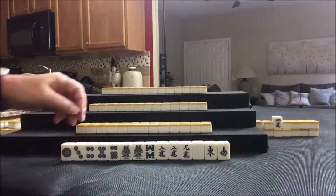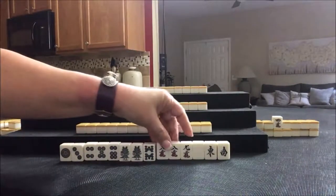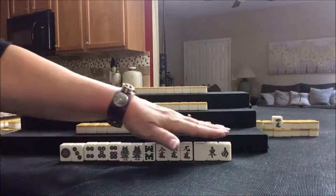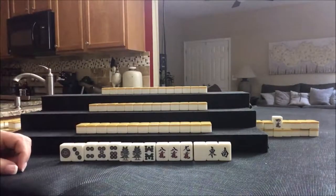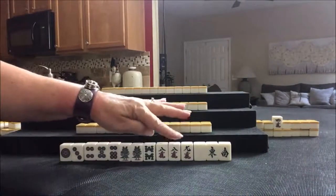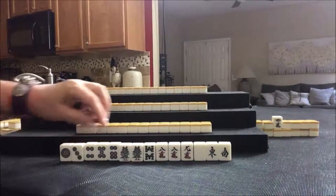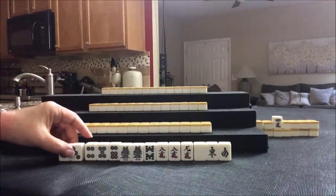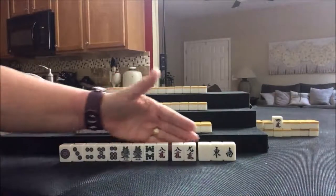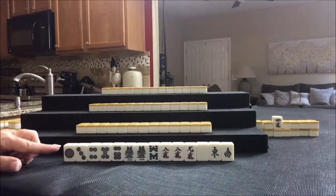One thing I was thinking is we could sacrifice this Chi and play outside hand, because we do have all these tiles — 1s and 9s in each block or honors. We'd have to sacrifice a Chi to get there, but there's a potential Chi, potential Pon, isolated, potential Chi, isolated singles. We have 3 blocks for outside hand, or 4 blocks for Pinfu. Let's go for Pinfu. Even though outside hand is a higher Yaku, we could do Pinfu and Riichi.